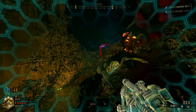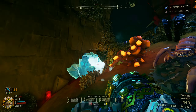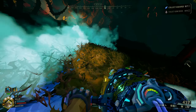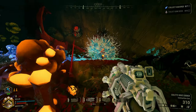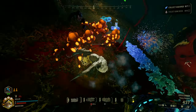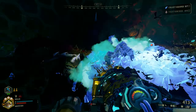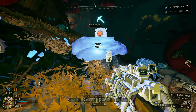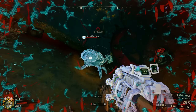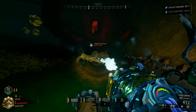Always remember when you're using the cryo cannon and the wave cooker, it's like a one-two punch. You jab with the cryo cannon and you land the straight with the wave cooker. Sometimes it's okay to just use the wave cooker on its own, but that's usually done against enemies that are too far away or enemies that are too fragile — you don't really need to freeze them.